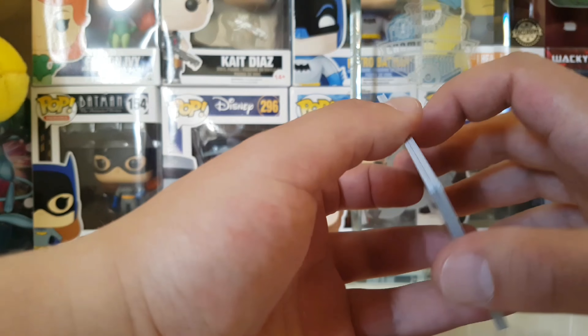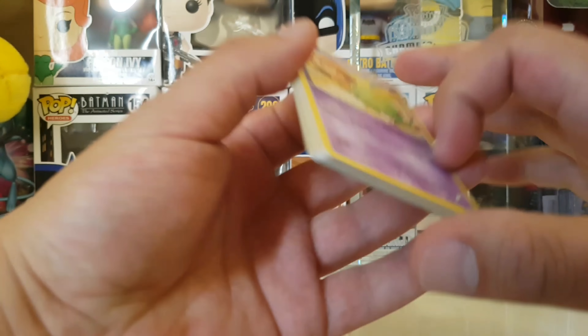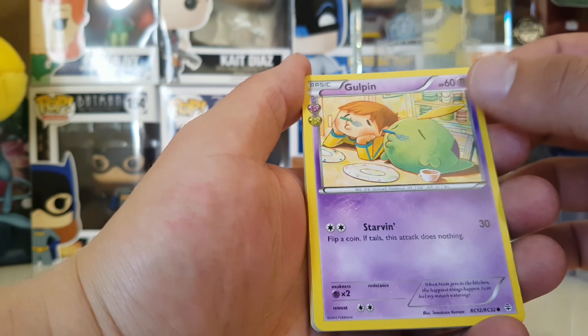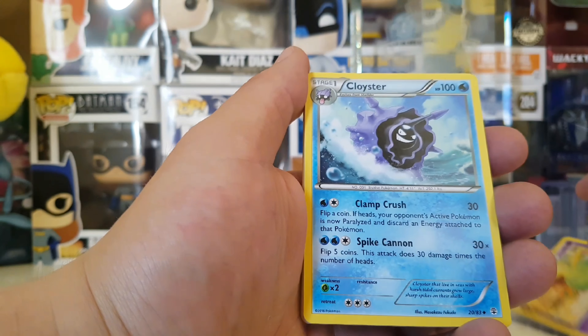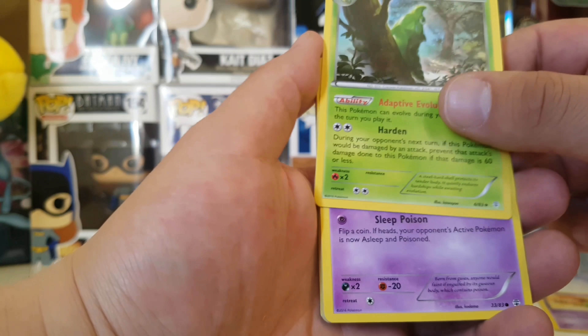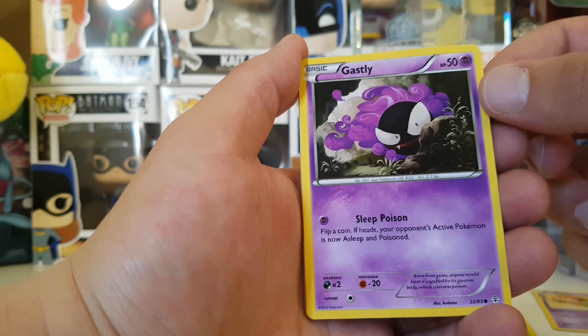It's a decent pack opening. So we take three from the back of course and we get a Gulpon. He's also an RC card, so maybe I should take four from the back. Cloyster. Metapod — it's actually a cool Metapod card, it looks really hard. Ghastly.